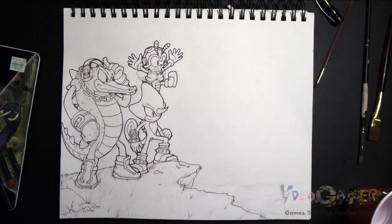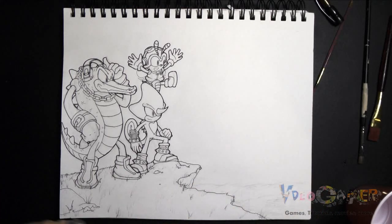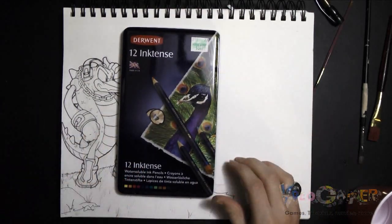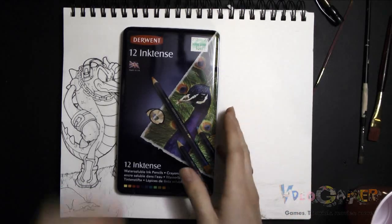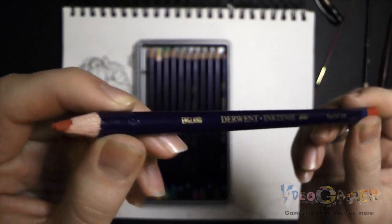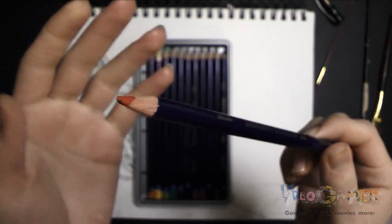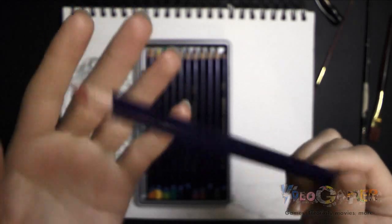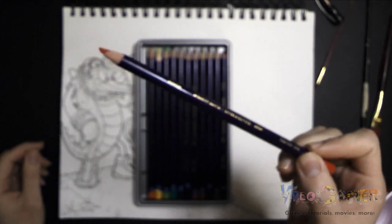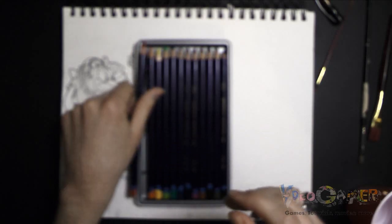We're finally ready for the last process of this drawing — the coloring process — and today I'm going to be doing something a little bit different. I'm going to introduce you guys to a new colored pencil called Inktense. Though they look like colored pencils, they're actually ink pencils — so when you color, it goes on dry, but when you put water to it, it actually becomes ink and it becomes permanent. They have very, very vibrant colors and I'm excited to use them on this drawing. I've used them before in some of my concentration art, but other than that, not really.